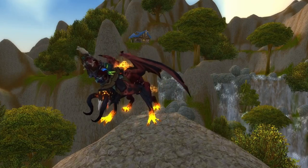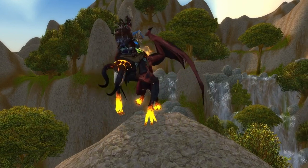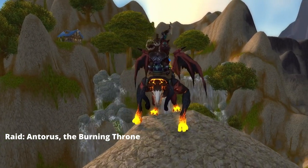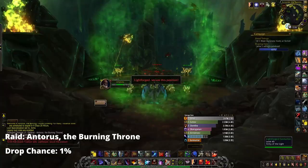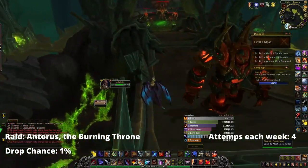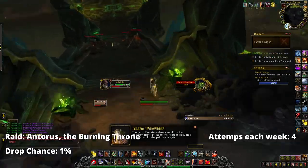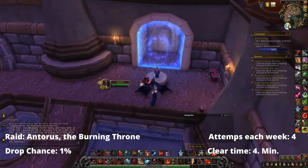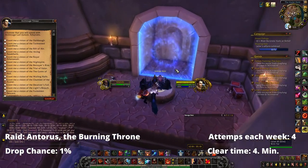Next up we have the Antoran Charhound. This bad boy drops from the Felhounds of Sargeras in Antorus, the Burning Throne. Just like the Abyss Wyrm, this mount drops from all difficulties with a 1% drop chance, so that's four attempts each week per character. It drops from the second boss, and most trash in the raid is skippable if you run in a very specific pattern, so you can clear up to the boss in like three minutes when you learn the path. To queue for Raid Finder, use the same NPC as before and queue for Light's Breach.